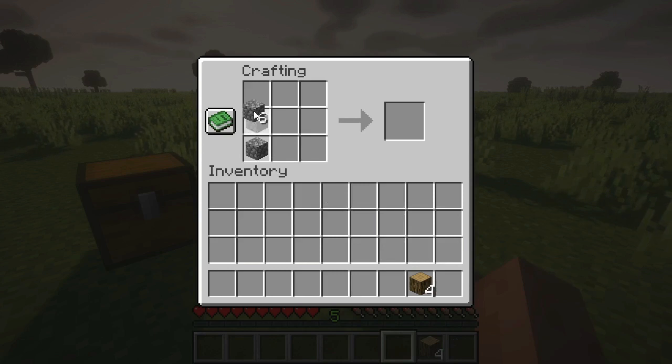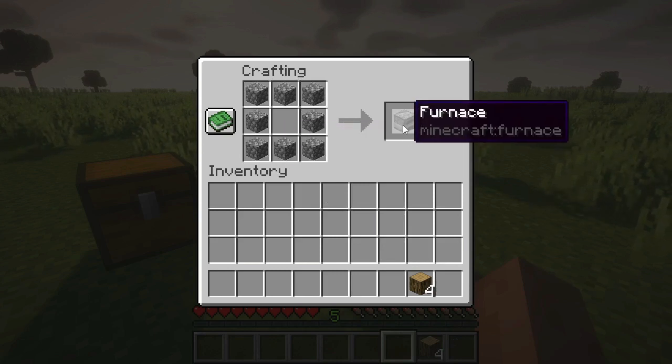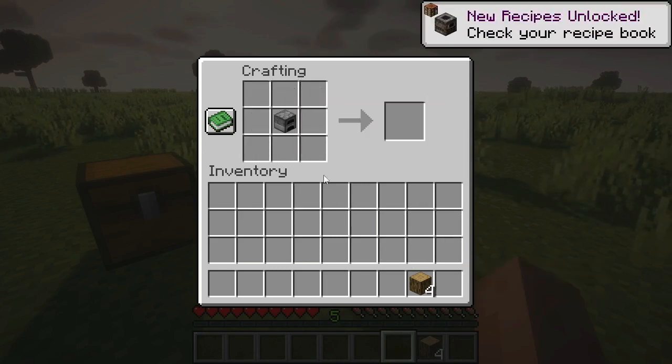First craft a furnace using the cobblestone like this. Then use this recipe to craft a smoker.